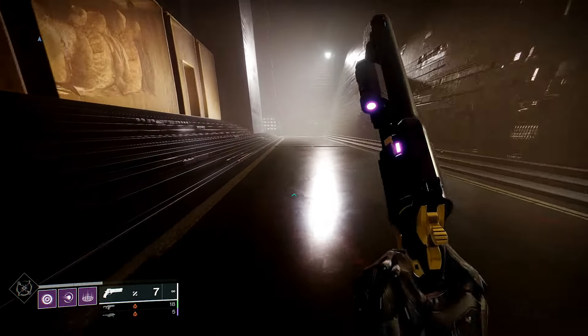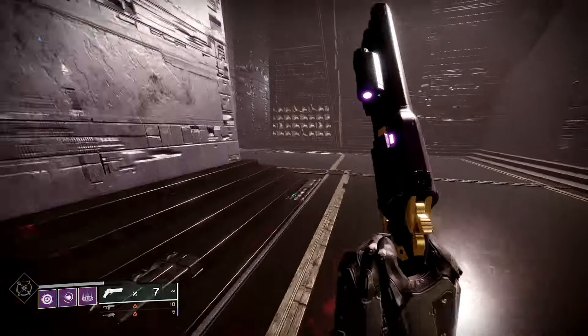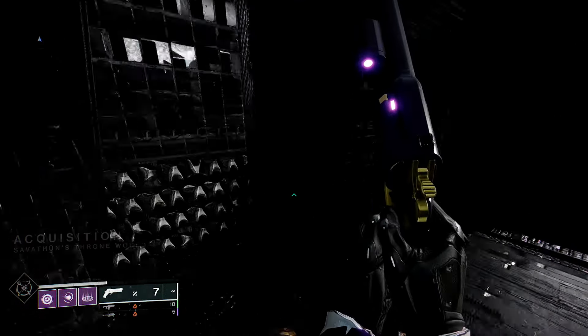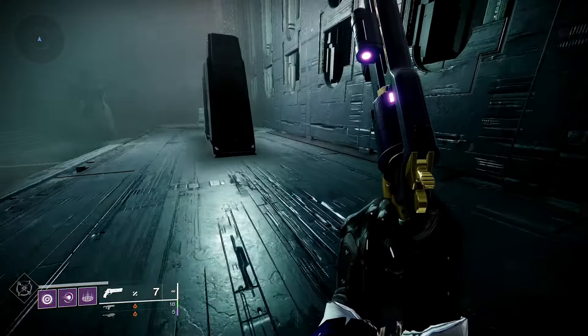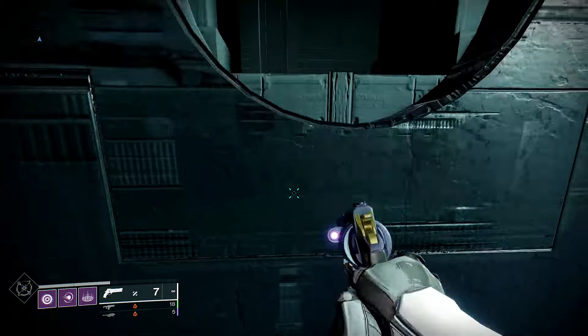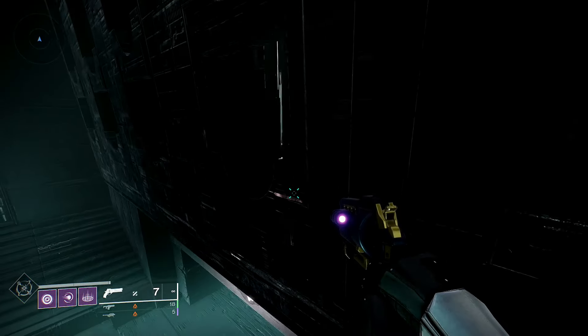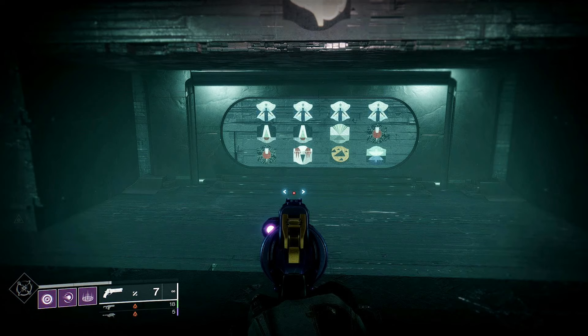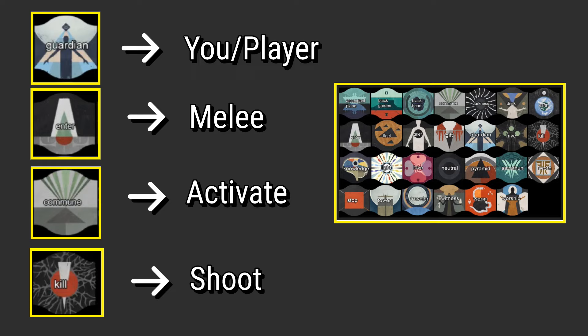What you want to do is get to Acquisition — that's this area here. You'll get to this room; there are symbols on your left, but you want to go to the right. There's actually a window that you can jump through right here, and when you jump through this window, turn around and there's your code. It is different every single time.